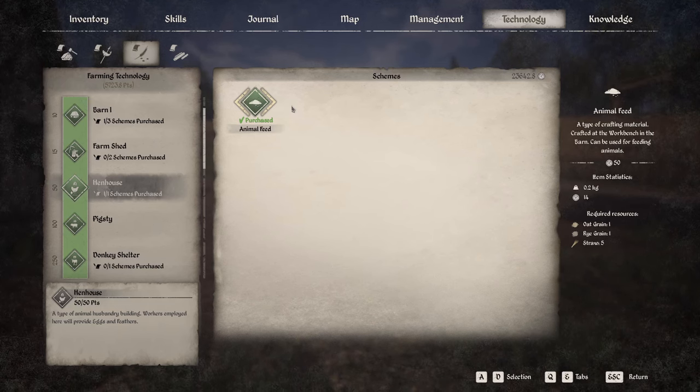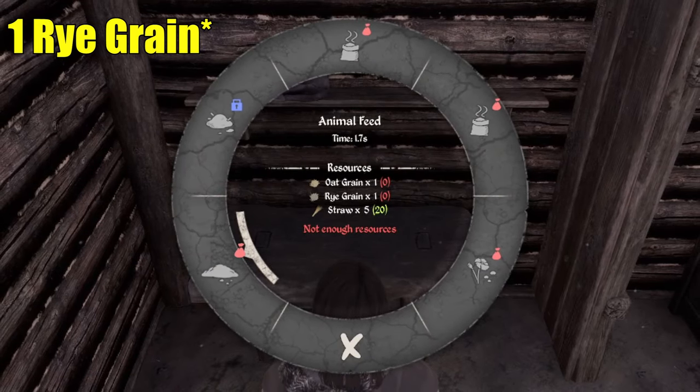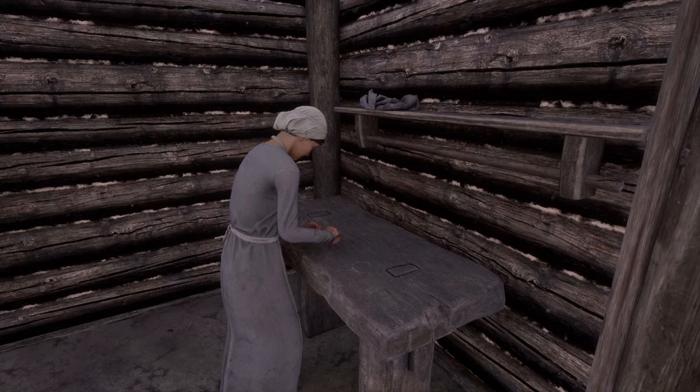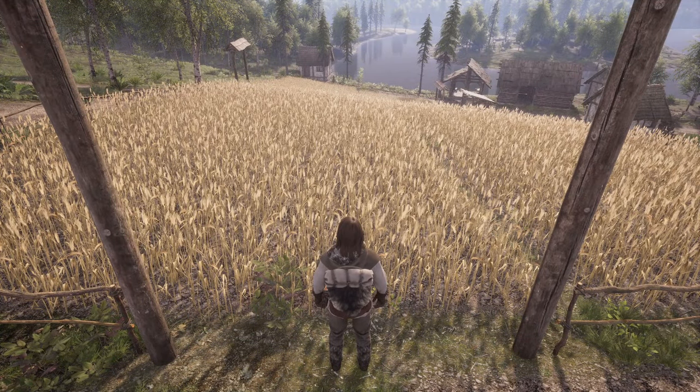The recipe for animal feed is unlocked at 50 farming tech and can be crafted in a barn using 1 rye, 1 oat grain, and 5 straw. You can also buy animal feed from many village vendors across the valley and the oxbow. But if you'd rather make the feed yourself, I recommend making a dedicated field where you plant oats in the spring and rye in the autumn.